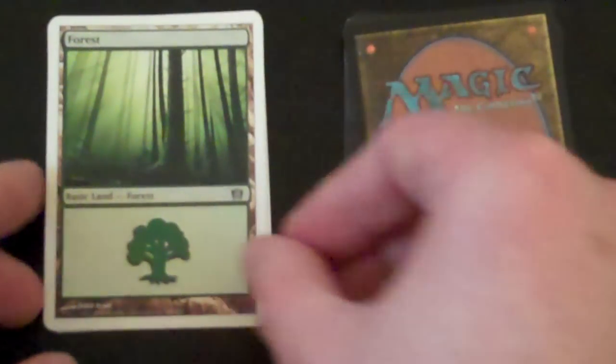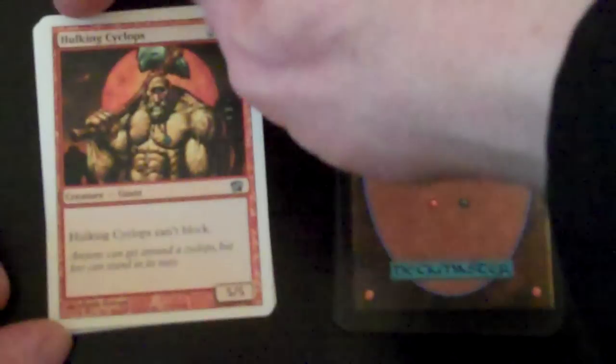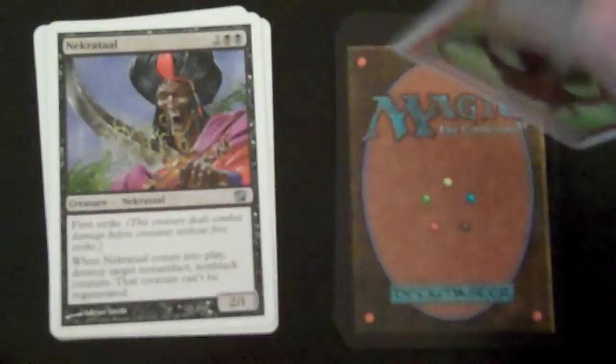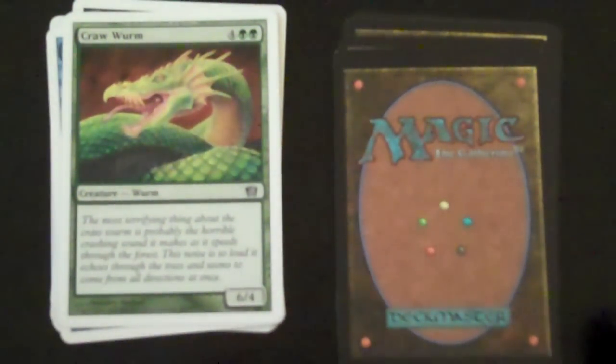Balance of Power. There's a Forest. Creeping Mold. Hulking Cyclops. Nekrataal. Ridgeline Rager. Index. Craw Wurm.